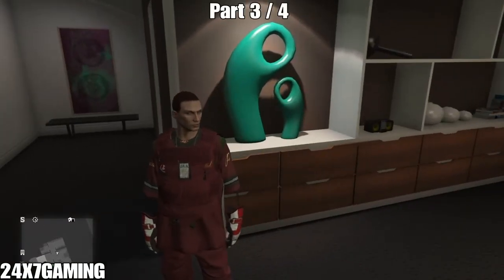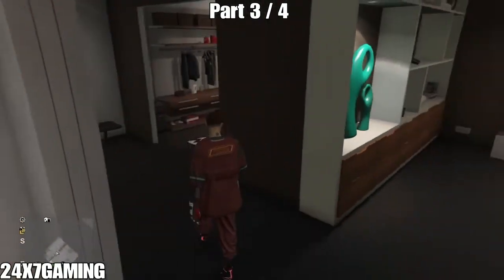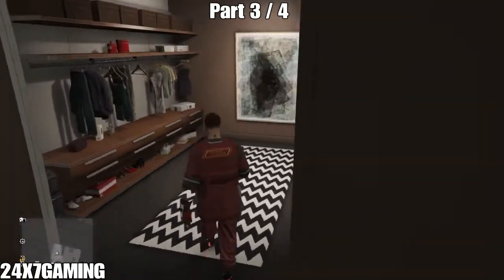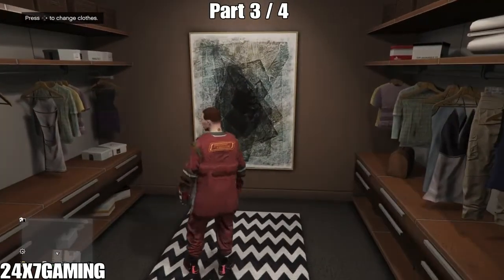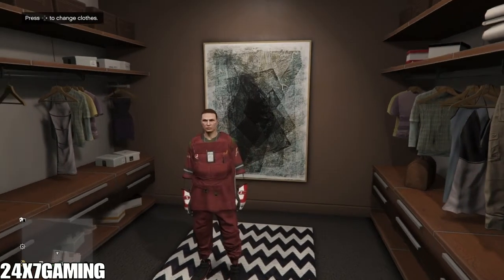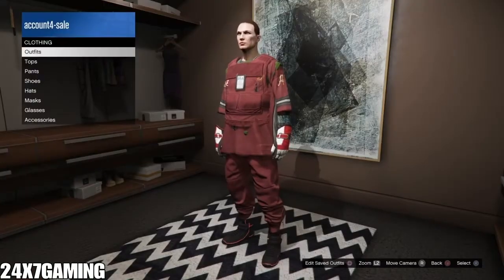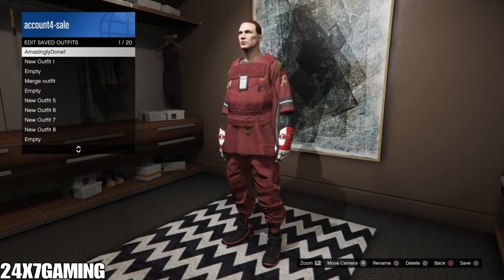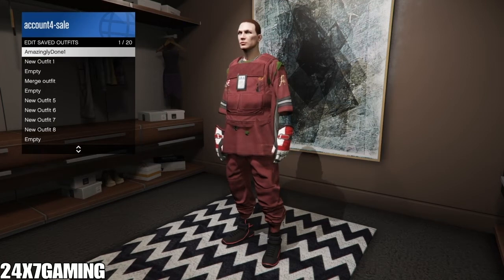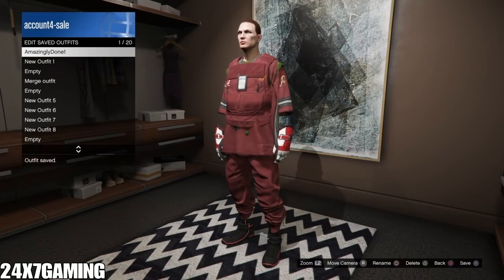Welcome back guys, this is 24/7 Gaming. So this is Part 3. What we have to do in this part is bring a paramedic belt and merge it onto this outfit. The outfit you're looking at was made in Part 2 and has to be saved in slot number one — so outfit number one should be this one.